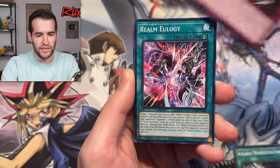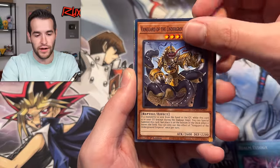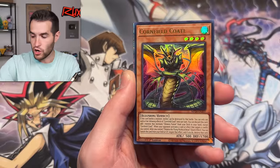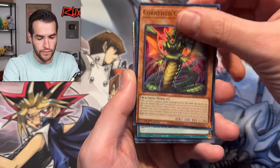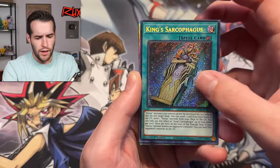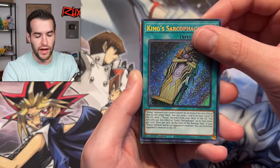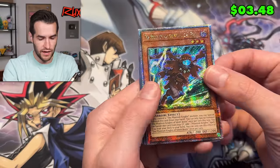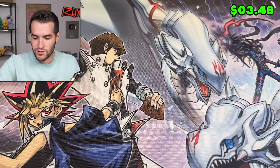Ice Jade. We have the Soaring Scheduling — I saw that somewhere. Cornfield Codal. Ultra King Sarcophagus — another nice card from Age of Overlord, I think. And here we go — our last QCR of the day: Phantom Knights of Silent Boots. That is a way to end.